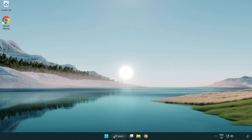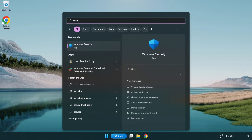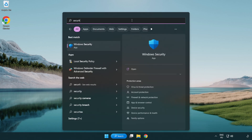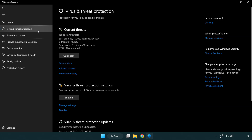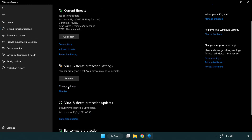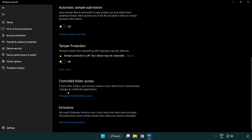If that didn't work, click the search bar and type security. Open Windows Security. Click Virus and Threat Protection. Scroll down and click Manage Settings. Scroll down and click Add or Remove Exclusions.